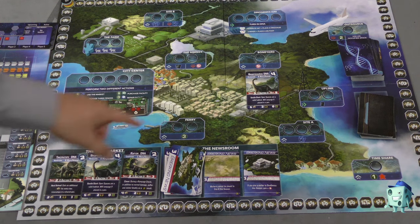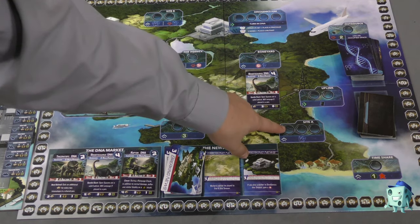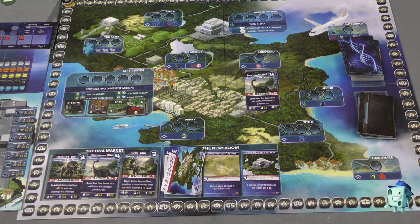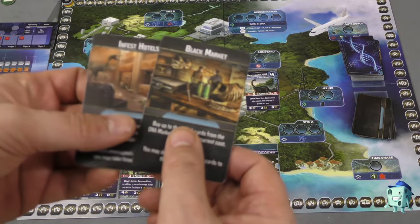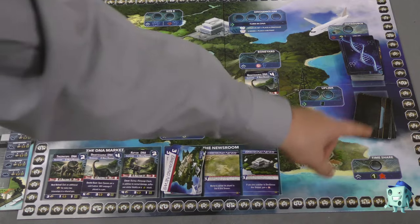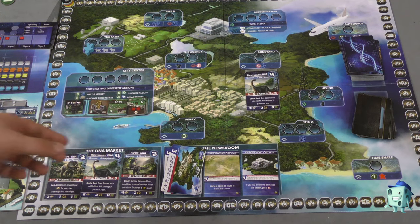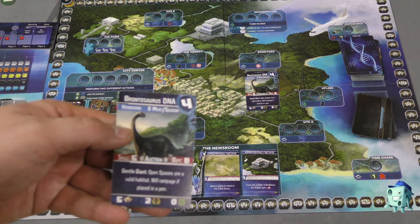If you go to the ferry, you just get money, which you use to buy Dynogenes and things like that. You can go to site A to draw two Dynogenes cards. You can go to the Boneyard and take a Scandal Token to take any card from the discard pile into your hand. You can go to the time agency to get rid of Scandal Tokens and draw special, very powerful cards that can only be played at the uplink. Timeshare gives you money and a visitor. Outsource lets you go to a spot somebody else already went to. And in the city center, you can do a variety of things: buy fences, buy buildings for your area, and buy or sell DNA cards.